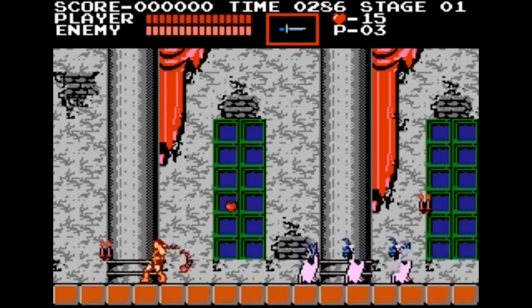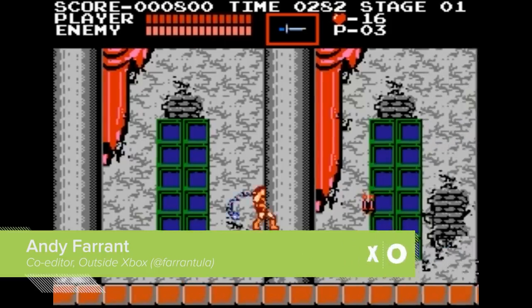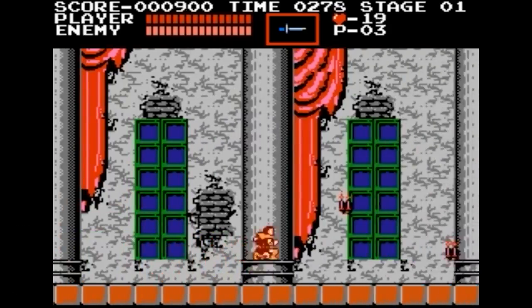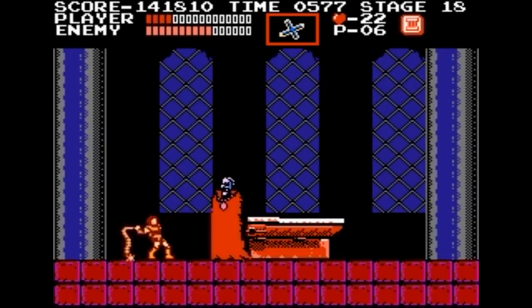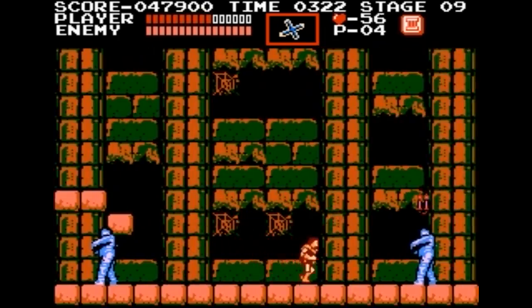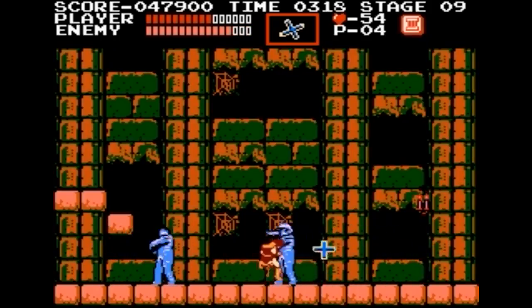The original Castlevania, released for the NES in 1986, sees you playing as Simon Belmont, a vampire hunter whose goal is to break into Dracula's home and whip him to death for vampire crimes. It was great, obviously, and led to countless spin-offs, sequels and, along with Metroid, even half of a genre name.